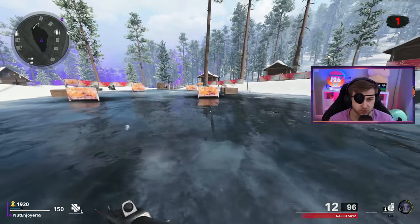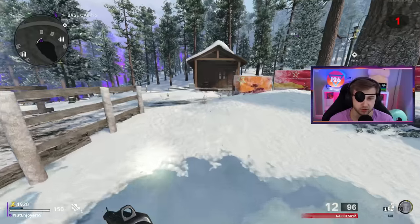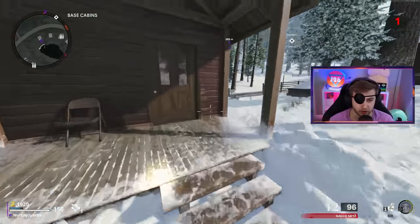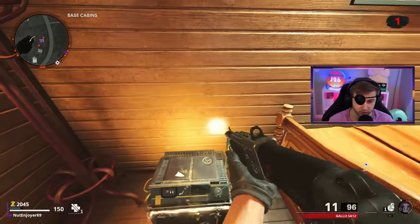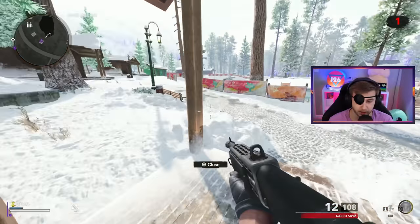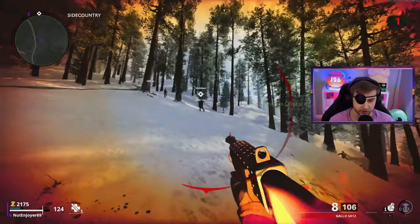Just like the Legion Easter egg, we have to wait until round three before we can even start doing the steps to set up the Easter egg. Throughout these first three rounds I'm probably just going to be trying to get my weapon set up, get it all pack-a-punched, get as many perks as I can, and try to get all the camos I can. I am curious, Lou — why the eye patch? What's this got to do with anything?